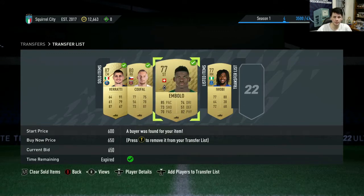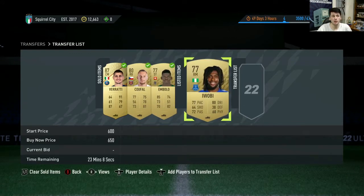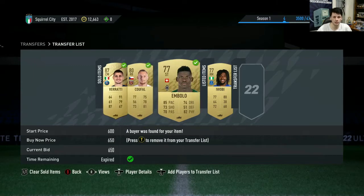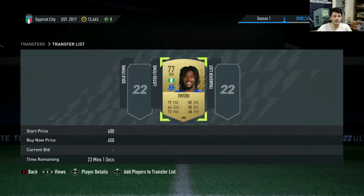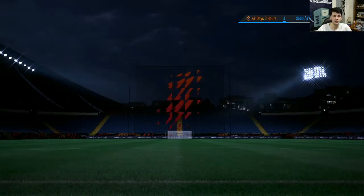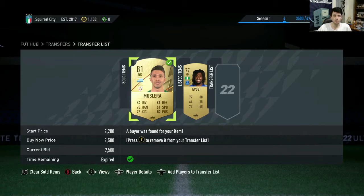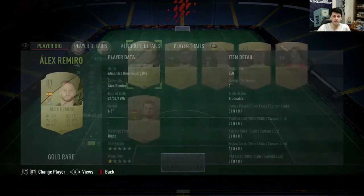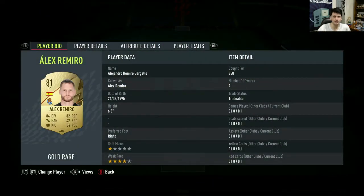I also sold my Sefovic and my Embolo. I don't think Iwobi's going to sell — I may as well try a couple of times, and if I'm urgent for coins I can quick sell him at 270. Now we have 12.6k to build a team around my star signing and my PSG boys from packs. I couldn't quite afford the team I planned, so I sold my Musolera for 2,500. I found out my goalkeeper was 5'11", so I bought Alex Romero for 850 coins.